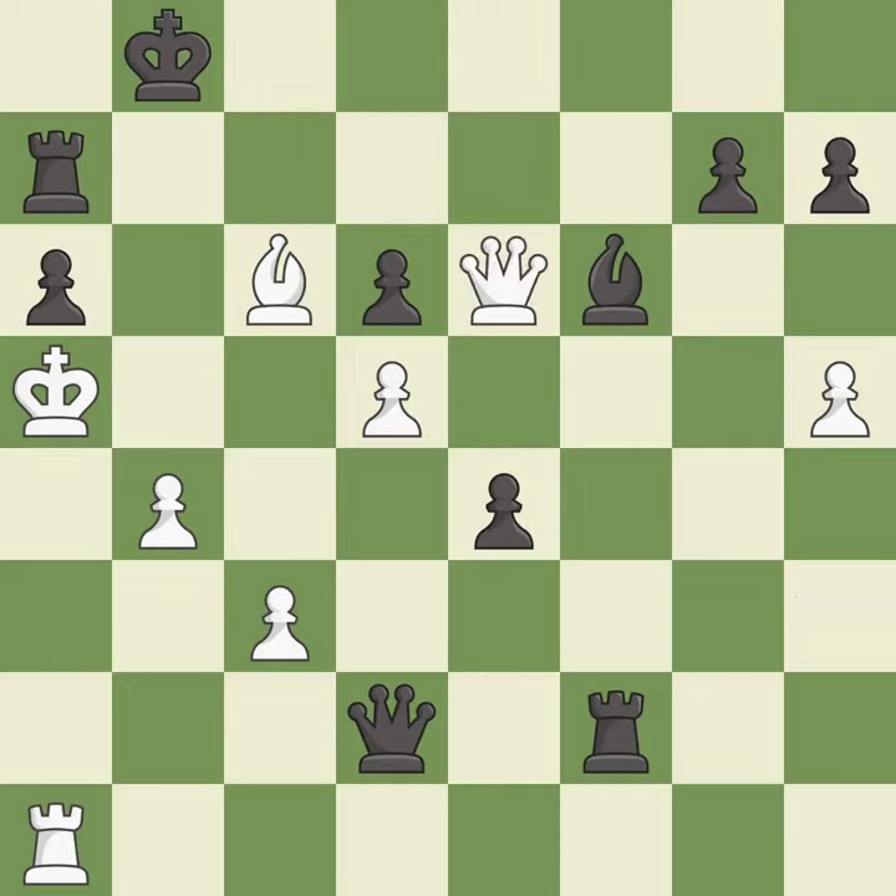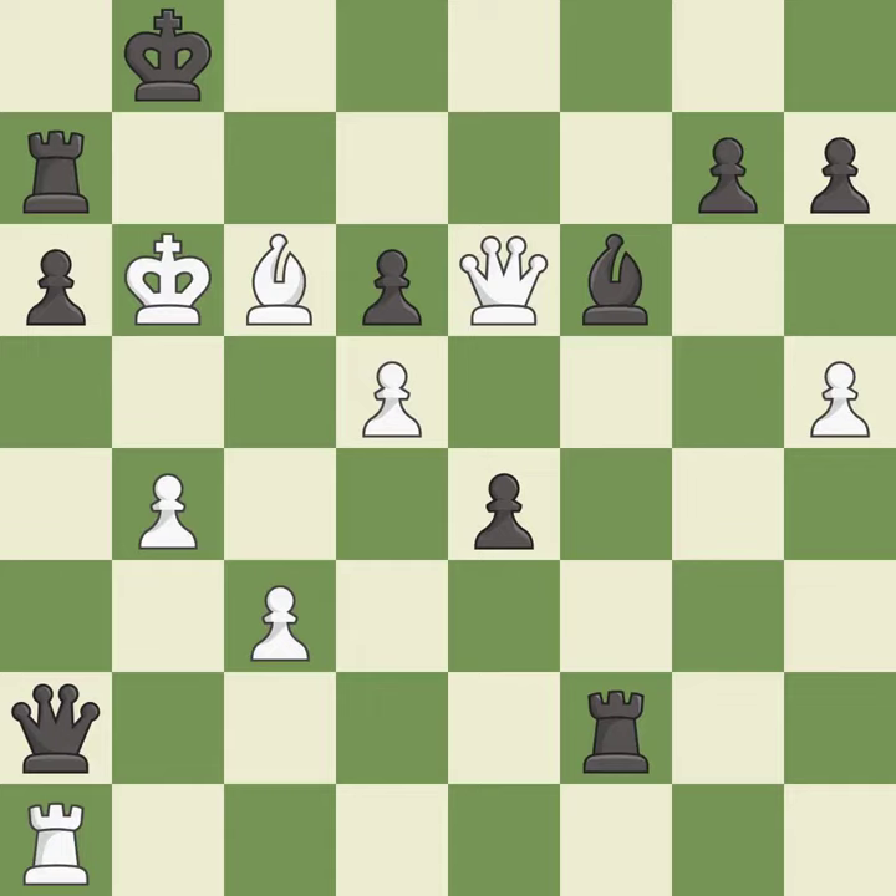This is the start of the end game and white is losing — it is excellent. This continues the checkmate threat — it is best. This steps away from the checking queen — it is excellent. Giveaway: one player was winning but then gave it away. That game was pretty competitive. The opening was balanced. Black found some nice moves in the middle game. And the game is over — it is best.